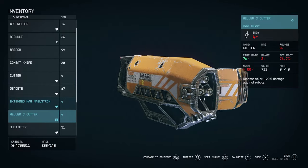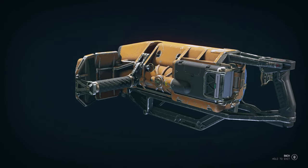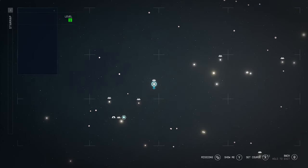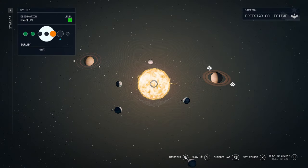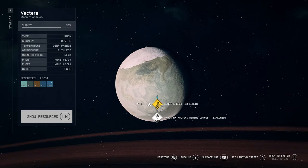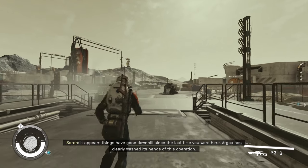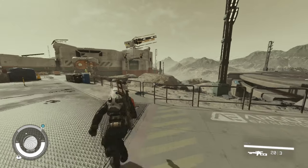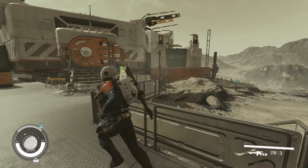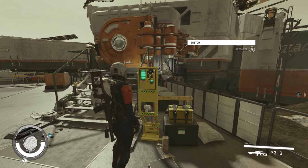The first weapon is Hella's Cutter — a skin for the Cutter weapon which gives it a nice yellow wrapping, changing up the usual red color scheme. You can find it on Vectera, which is the game's starting planet. Find it in the Narion system and touch down at the mining post where your adventure began. Head right and go towards the building there. Interact with the terminal and you'll be able to open the door. You can't do this at the beginning of the game as the terminal is broken, but someone seemed to have fixed it in the interim.